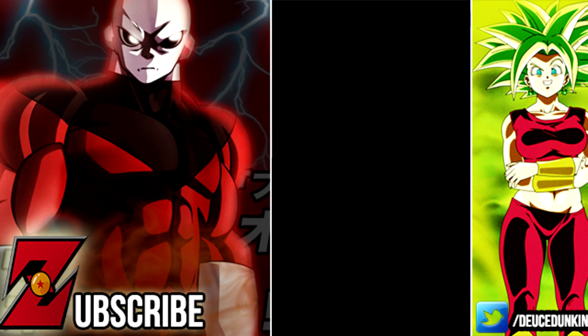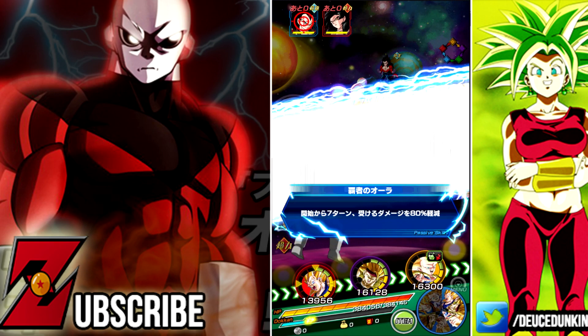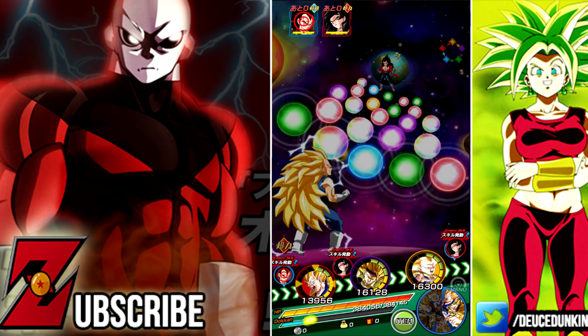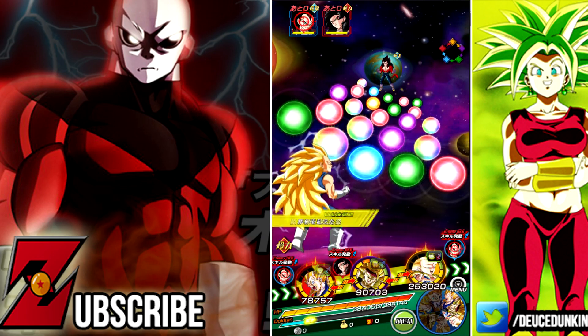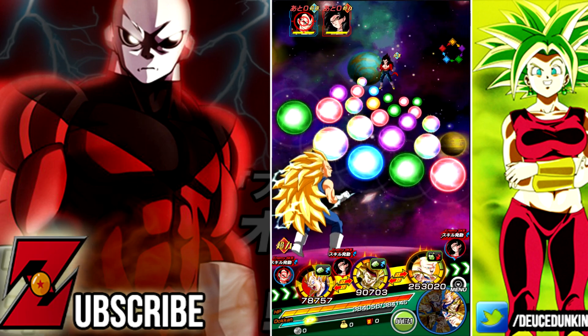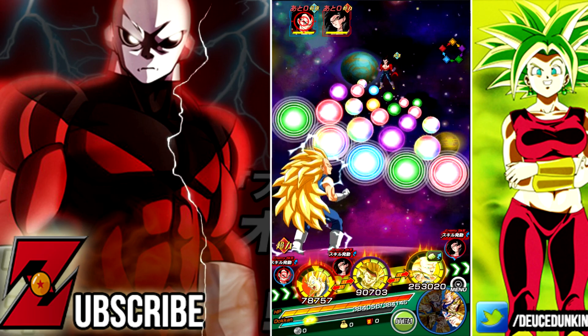As far as his link skills go, they're going to be Golden Warrior, Saiyan Warrior Race, Super Saiyan, Over in the Flash, and Limit Breaking Form. Over in the Flash is going to be the prevalent link across the board with this whole team — pretty sure everybody here has Over in the Flash. Super Saiyan, Golden Warrior, and Fierce Battle as well.